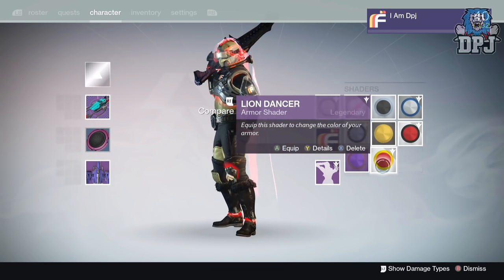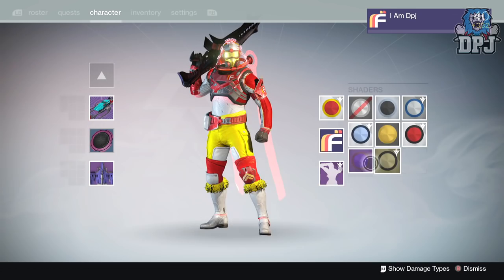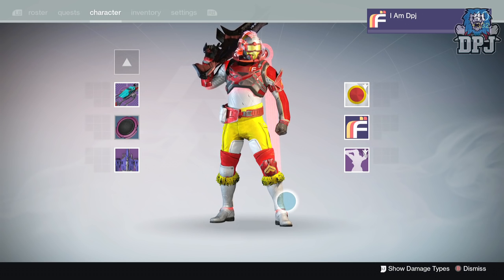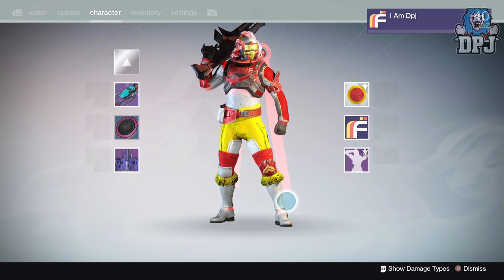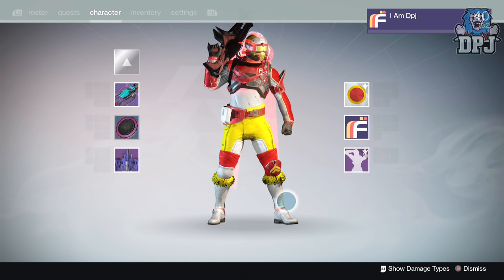Now this is the other shader I want to show you guys — the Lion Dancer. I think I got this from a cryptarch package as well. I got it on my Titan — look at that, oh my, so badass. I don't like pure black or pure white, I like to mix and match. I like my character to stand out, and you ain't gonna stand out more than that.